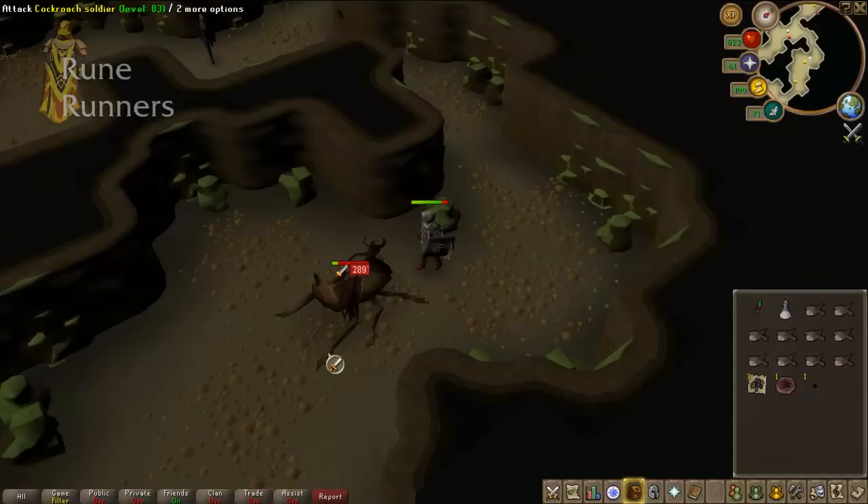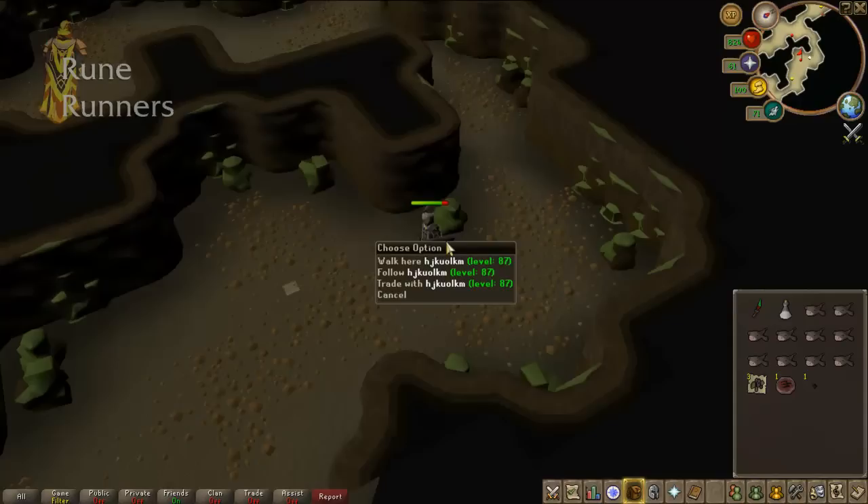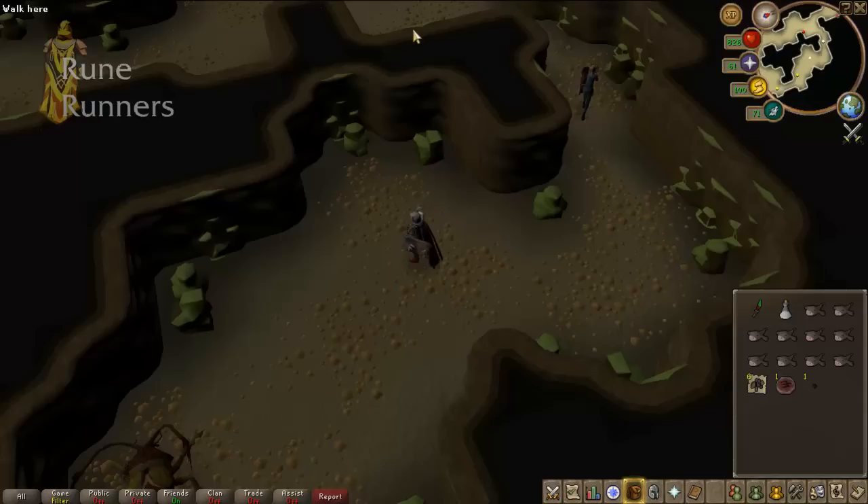Just kill a few more, we'll do the banking run and you can go do it for yourself. Also, it's a multi-combat area, so if the bots are in the way you can take them out.